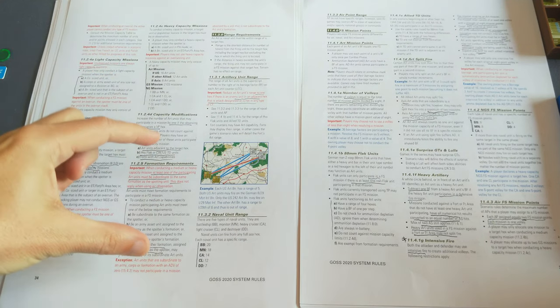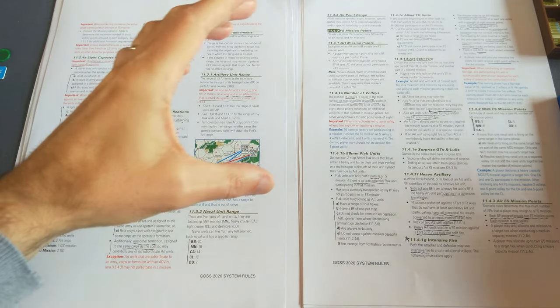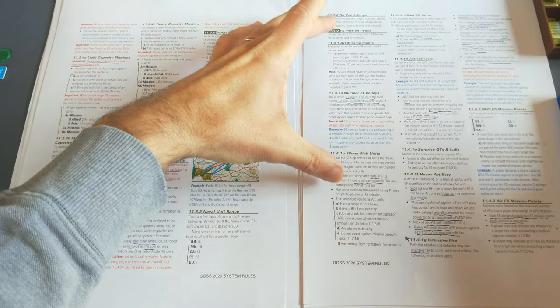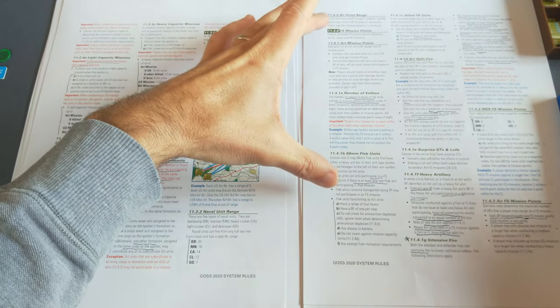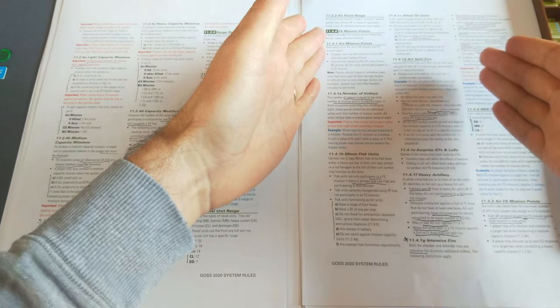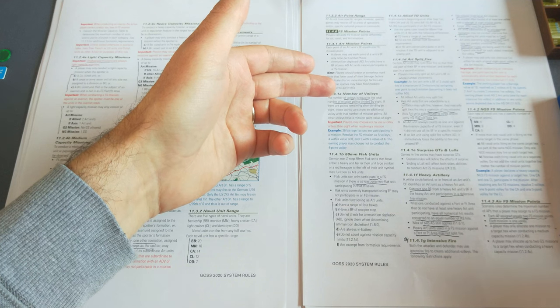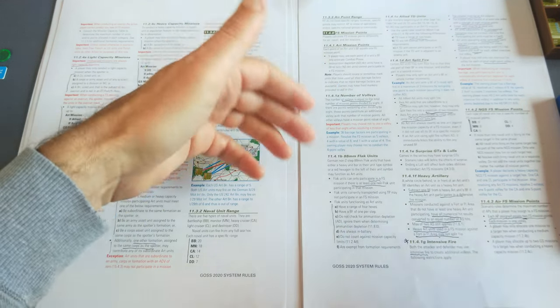The rules cover modifiers, requirements for formations to participate in missions, and range requirements for artillery and naval units. Air points don't have specific ranges but may specify areas of operations. Then we get to perhaps the most difficult section — fire support mission points and volleys. This is probably the area most foreign to new players, particularly with regards to volleys, mission points, and converting those points.